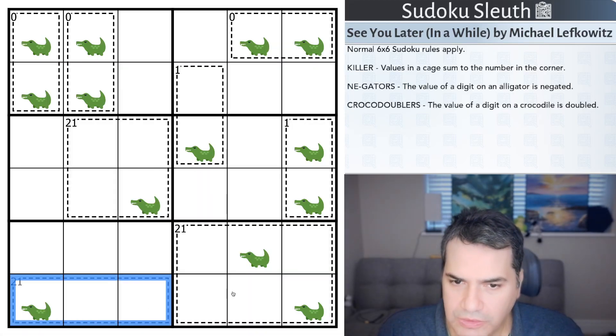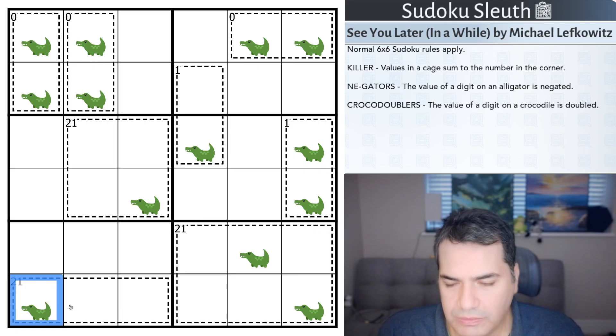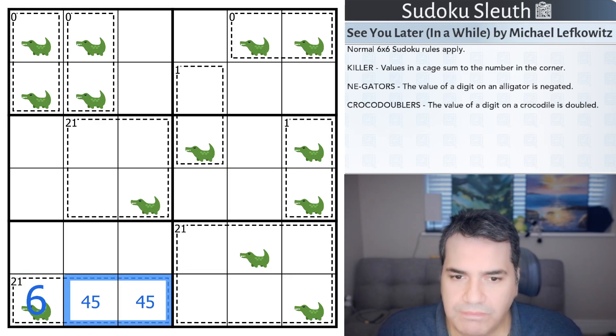The 21 clue that I was struggling to add up to is definitely the place to start. If I put a six in here and double it, that's 12 — I still need nine to get to 21. So the first digit is six, and the others are four and five.